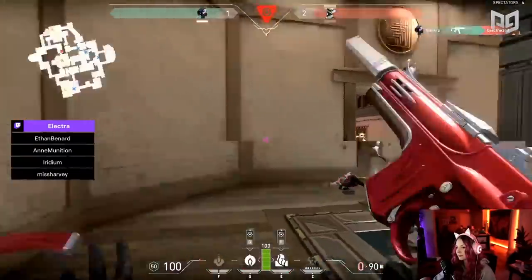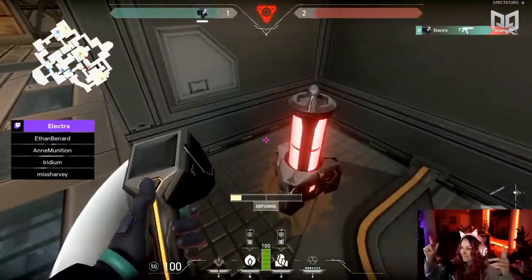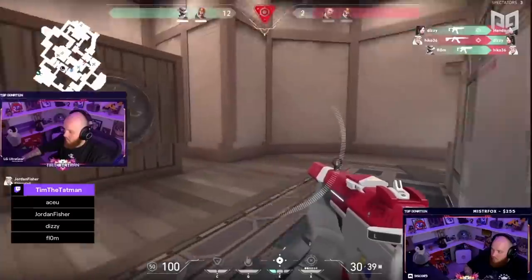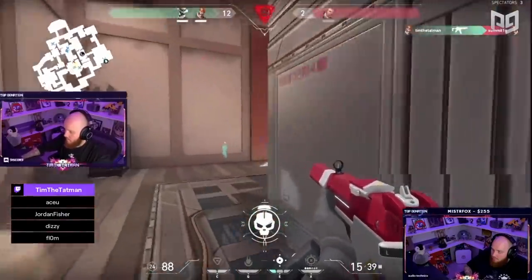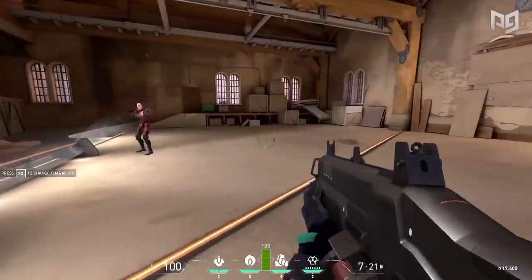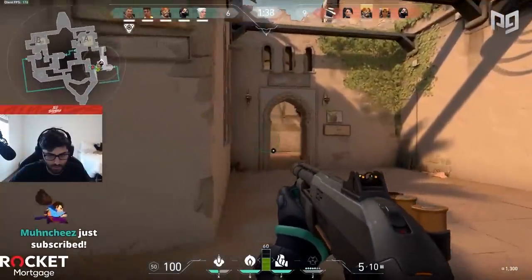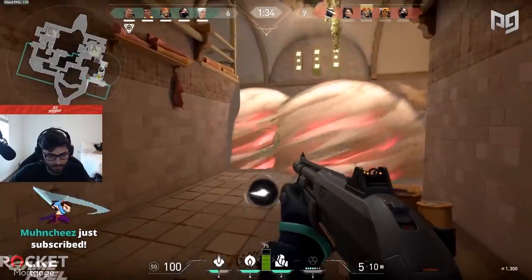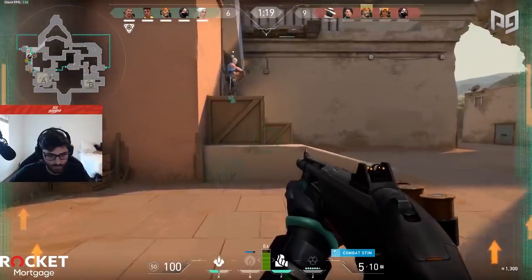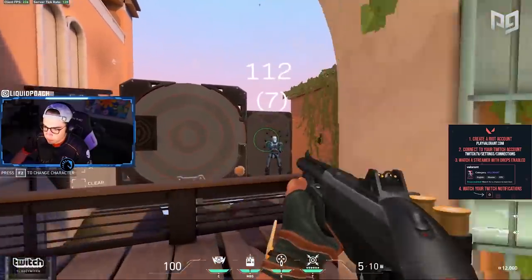The third reason to pick the Spectre or Stinger over the Judge is use cases. On either the attacking or defending side, shotguns are only good at close range. When you're on the attacking side, you have to push into them, making it easy for defenders to play far back once they see you have a close-ranged weapon. The Judge is good when holding a close angle waiting for attackers to walk in, but if the spike goes down on the other bombsite, you can kiss your chances goodbye. The final light gun is the Bucky — very inexpensive at $900, shooting 15 pellets per shot, but it holds the second lowest rate of fire in the game and is overshadowed by better weapons for better prices.